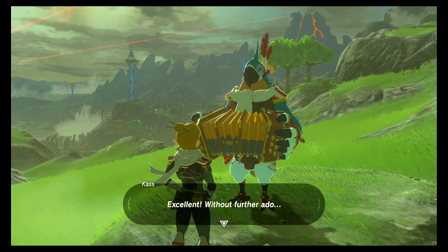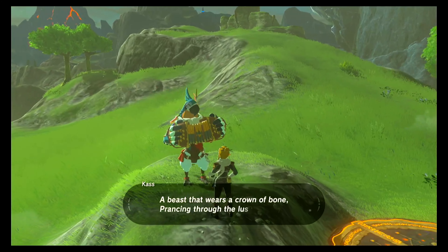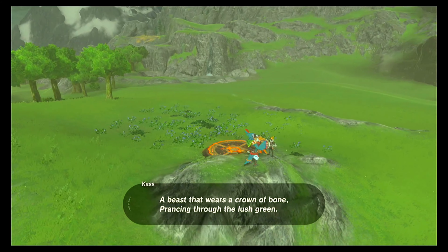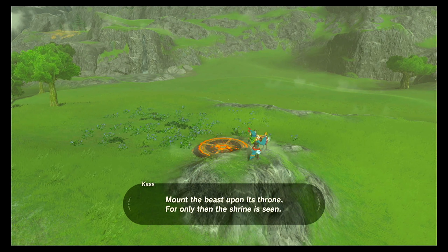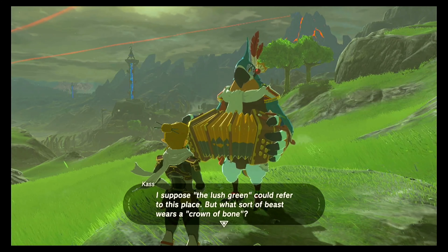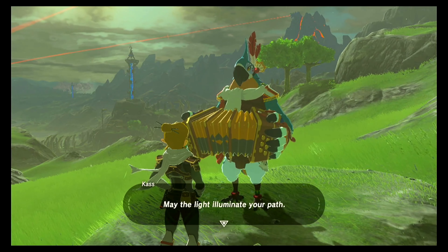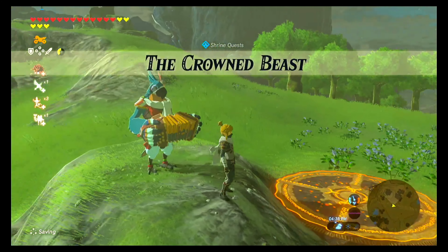Excellent, without further ado. A beast that wears a crown of bone prancing through the lush green. Mount the beast upon its throne, for only then the shrine is seen. I suppose the lush green could refer to this place, but what sort of beast wears a crown of bone? Weirdos. There's definitely a secret hiding here, but it's beyond me. Most like everything else — may the light illuminate your path. And that is the Crowned Beast Shrine Quest activated.